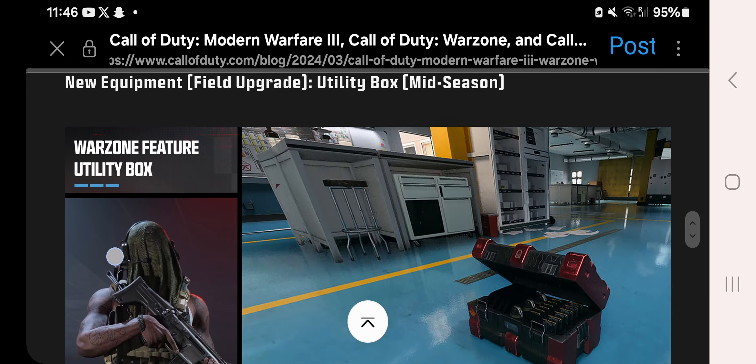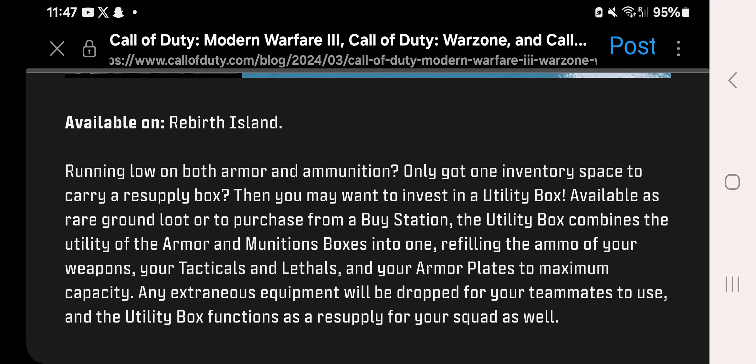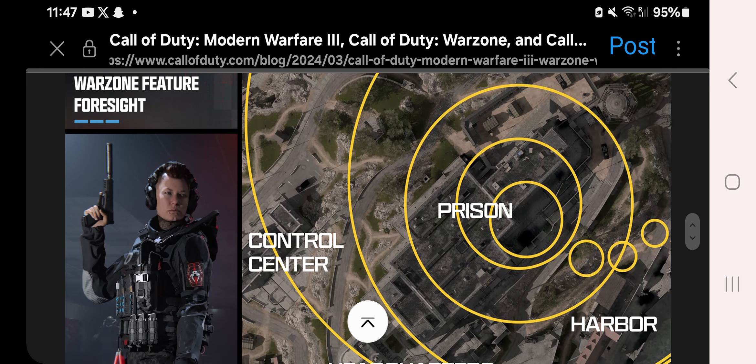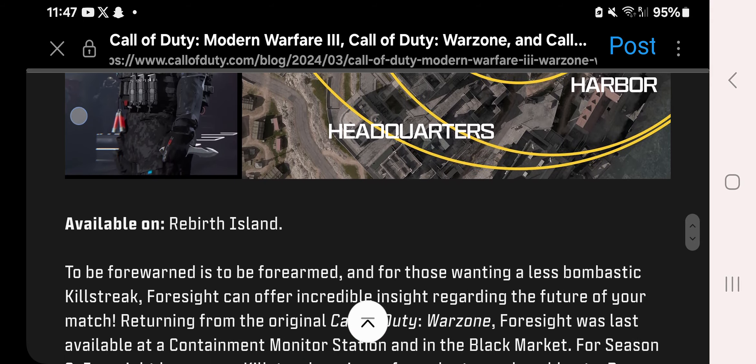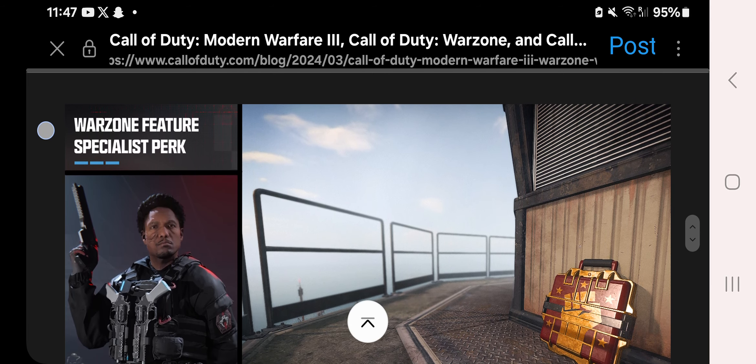Utility Box — running low on both armor and ammunition but only have one inventory space for a resupply? The Utility Box, available as ground loot or purchasable from a buy station, combines the utility of the armor box and munitions box into one. Also coming in the mid-season update is the Foresight killstreak, which lets you see all future storm circles — quite useful.